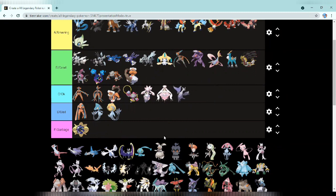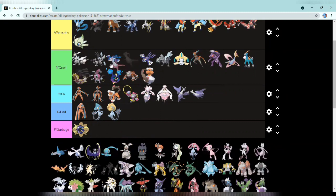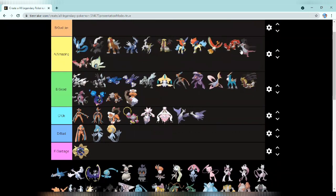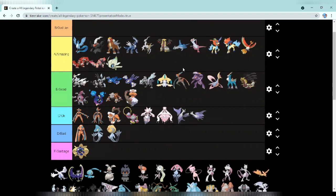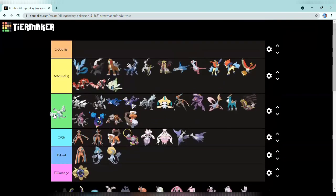Next up we have Latios and Latias — I'll put them in okay. I don't really like that they both look the same and I don't like the purple color. But the Mega forms are going in amazing — I like the blue one better — really nice Pokémon.